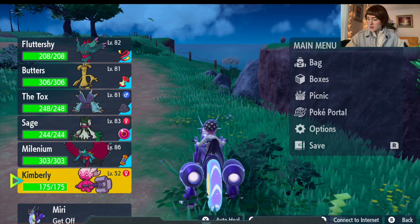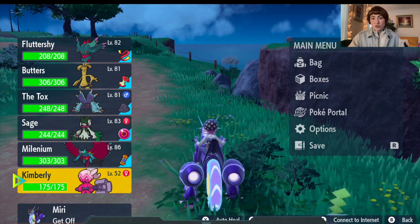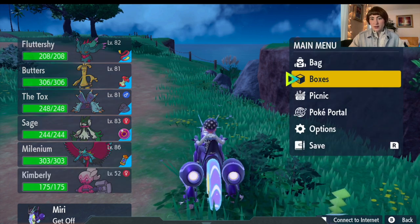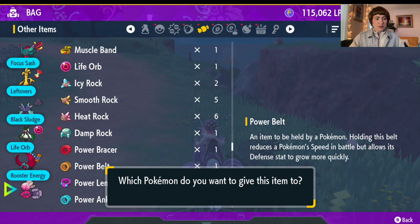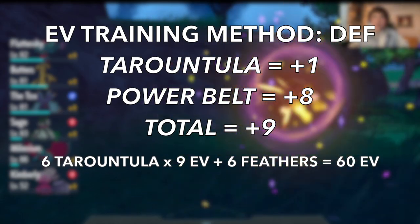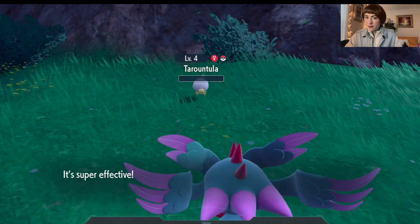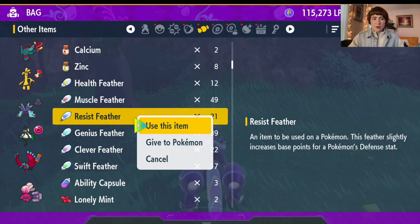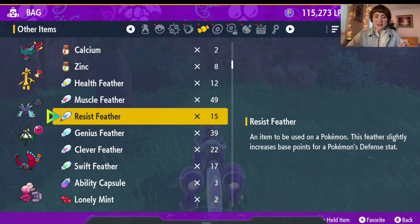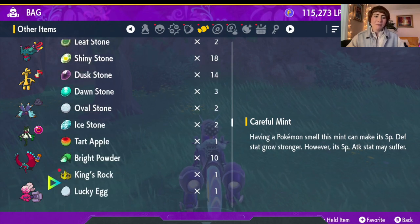HP is done, so I'm going to cross it off on my list. Next we need to train defense. The power belt allows the defense stat to grow more quickly, and we're going to give it. It's kind of relaxing — you don't have to think that much when you're doing this. We've done those and now we need plus six for defense. You can use these Resist Feathers — they're going to raise the points by one. The feathers aren't as rare, so I don't mind using them.